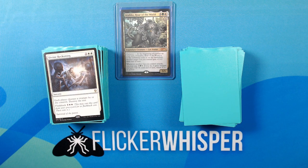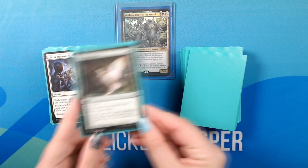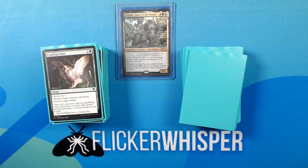Divine Reckoning — 2 White-White for a sorcery. Each player chooses a creature they control; destroy the rest. Flashback 5 White-White. Not quite a wrath, but good enough. Crushing Vines — 2 Green for an instant. Choose one: destroy target creature with flying; or destroy target artifact. Altar's Light — 2 White-White for an instant. Remove target artifact or enchantment from the game.